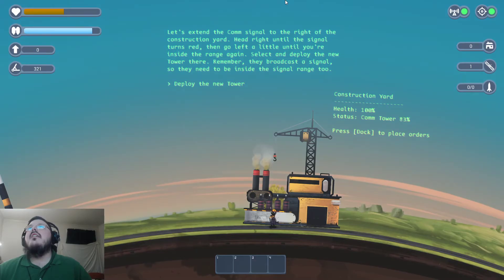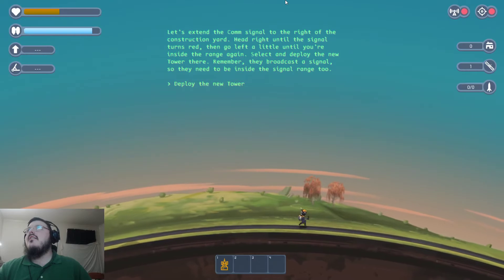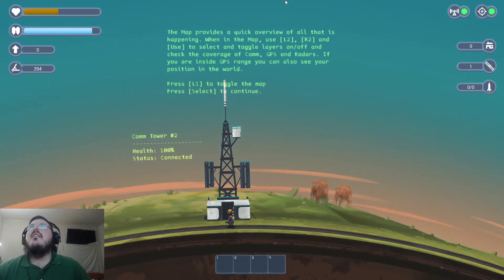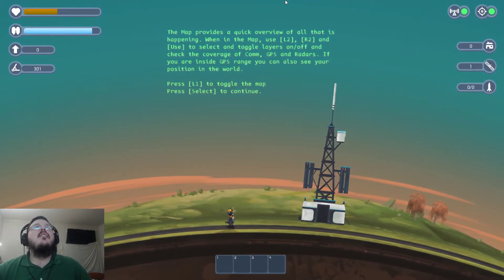Head right until the signal turns red, then go left a little until you're inside the range again. Select and deploy the new tower — remember they broadcast a signal so they need to be inside the signal range too. It's really important to have good comm coverage, otherwise you won't receive notifications or be able to use the map. The map provides a quick overview of all that is happening — use L2, R2, and use to select and toggle layers on and off.